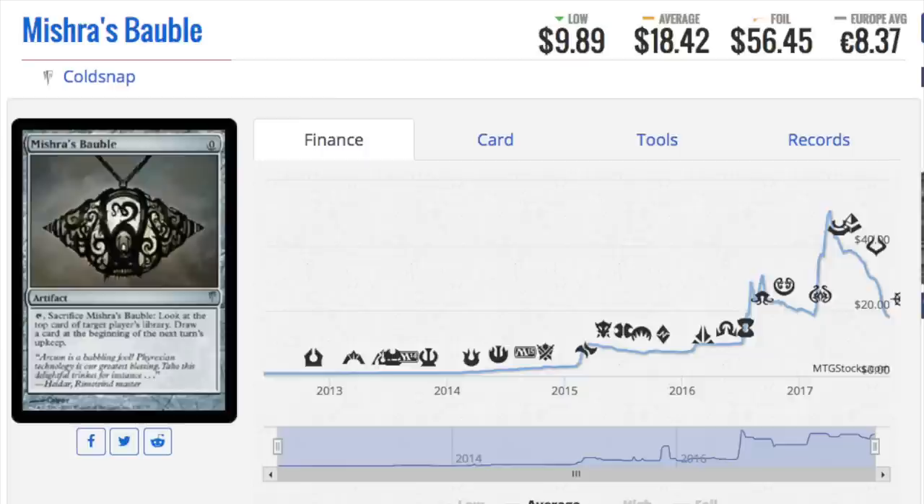Bauble has tanked from forty-five to eighteen dollars, and the foil has tanked as well. It's been okay price-wise, but not great — because in Iconic Masters you get a foil pack, so it's going to be a lot easier to get your foil playset than before.